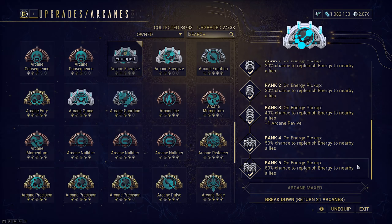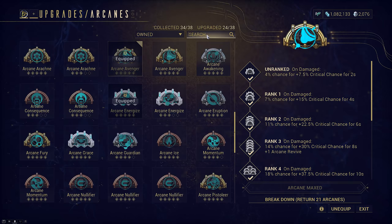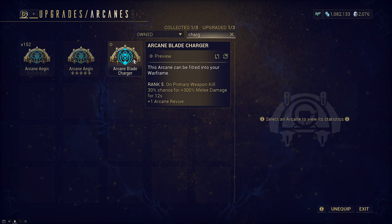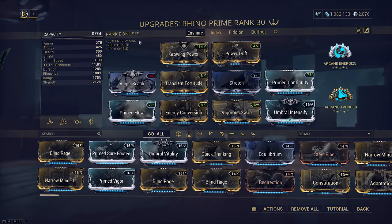Energize will also cover the usage of Iron Skin because we are not running Prime Sure Footed on the build and don't have Brief Respite. This will also account for Javlock self-stagger when in proximity. The other arcane is up to you, but generally I would recommend either Arcane Primary Charger or Blade Charger — both weapons are able to kill. Blade Charger is more useful if you have a Javlock Riven, as anything Javlock procs slash on will instantly die to several hundred thousand slash ticks. Otherwise you may want to opt for Primary Charger. I don't own either of these arcanes so that's why nothing is equipped here for the video.